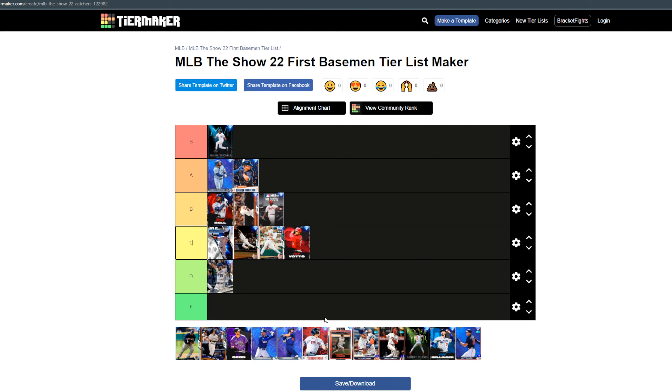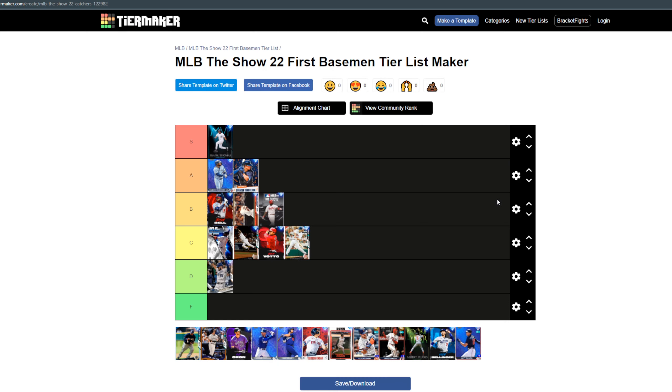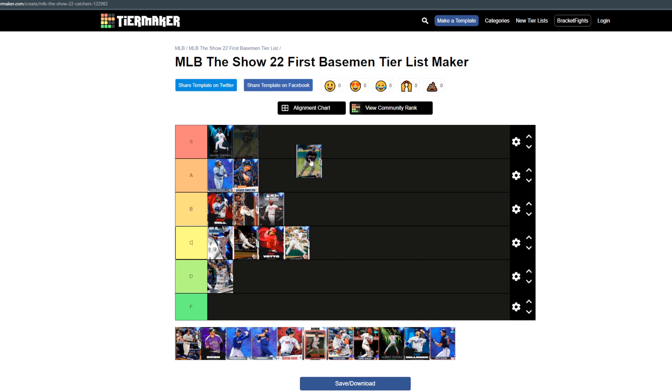Joey Votto — I'm gonna put in C tier. Votto kills righties which I value immensely. Actually I'm gonna put him in front of Morneau just for swing wise — Joey Votto has a great swing. Votto's a little slower which is why I'm gonna rank him C tier. He absolutely mashes righties but against lefties he's not really what you're looking for at the first base level, so that's why he gets C tier.